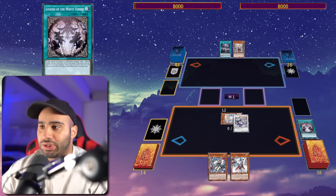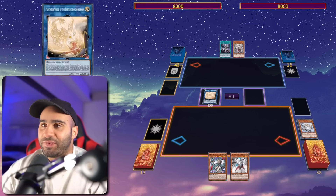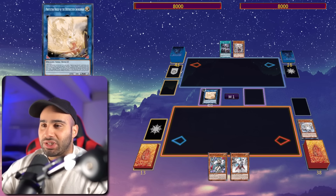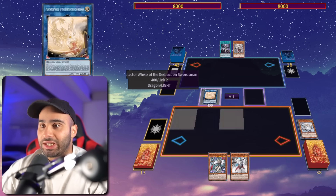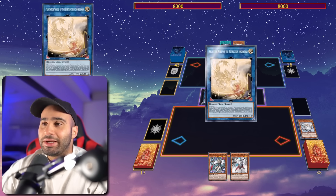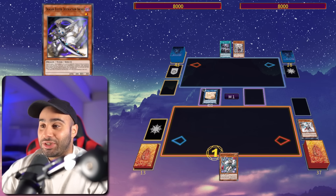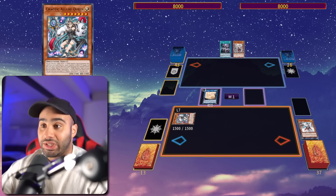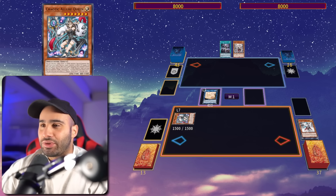Then the LZ effect — discard, special summon it, and then search for the Arceala or Roussia. Link off into Protector Welp of the Destruction Swordsman. Using any two monsters you can summon a Link 2 that can Foolish any Destruction Sword card from your deck to the grave. We can send the Dragon Buster Destruction Sword directly to the grave, which is completely nasty because Chaotic Allure Queen, by discarding one other Light or Dark, can summon it. And then on the field we can target a monster in either graveyard and equip it.